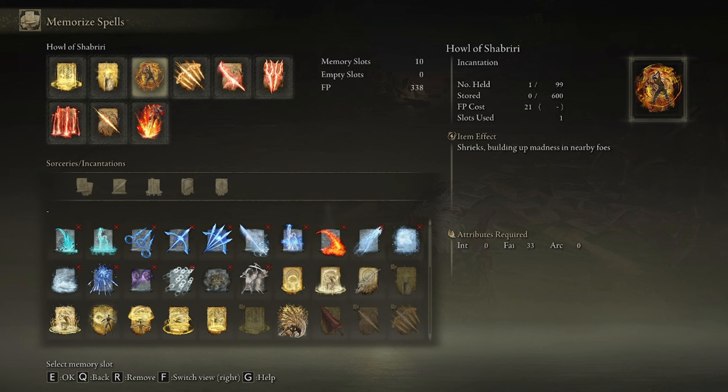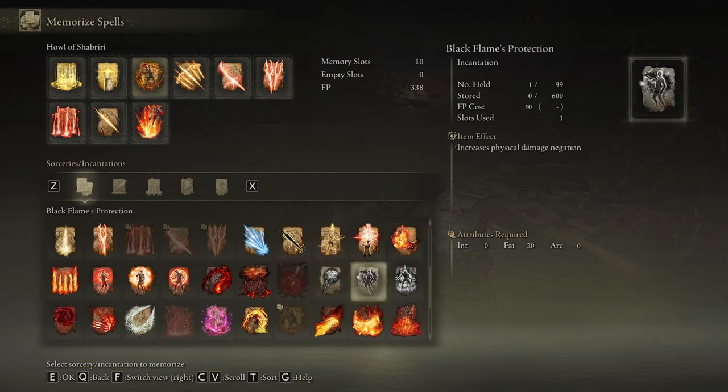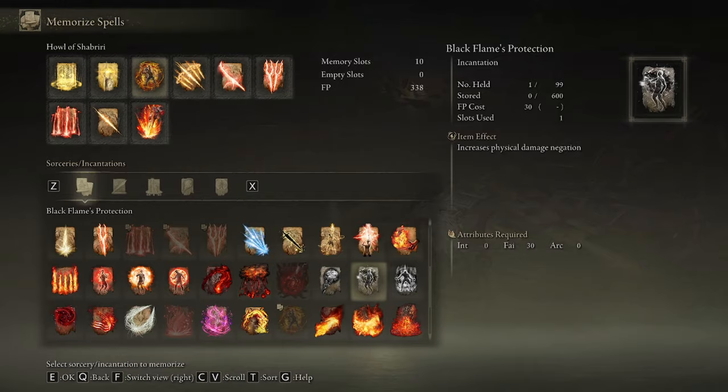so we want to use that instead of Flame Grant Me Strength, as that one doesn't work on lightning damage. However, Howl will make you a lot squishier, though you're already squishy on this build, so if you are having survival issues, replace this with a damage negation buff like Black Flame's Protection, or whatever matches the damage type of the boss you're fighting.